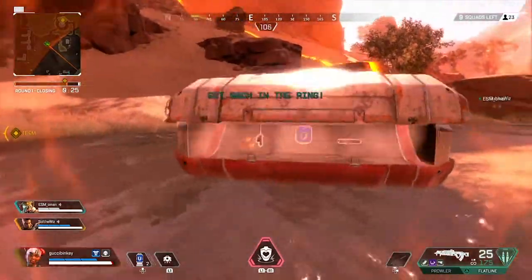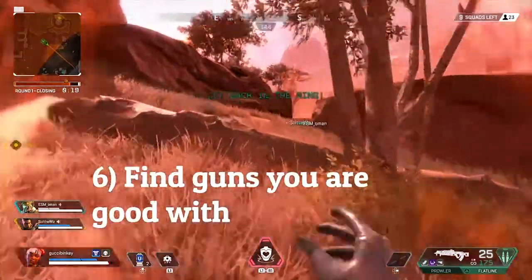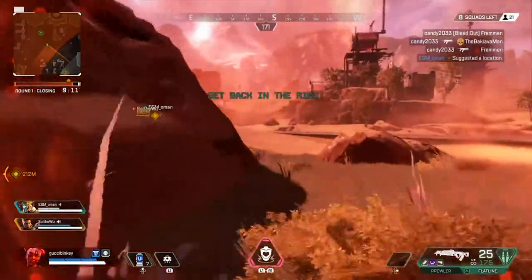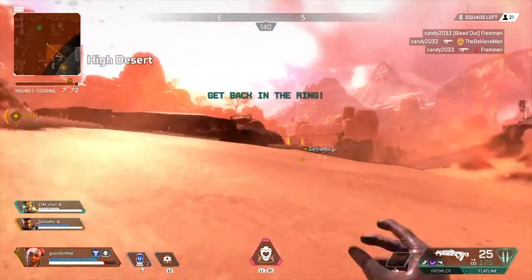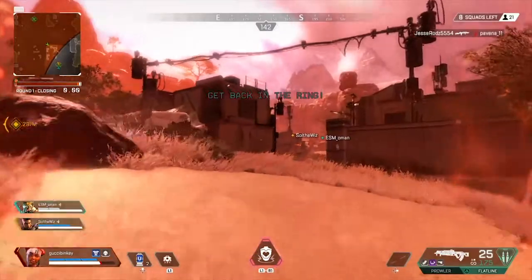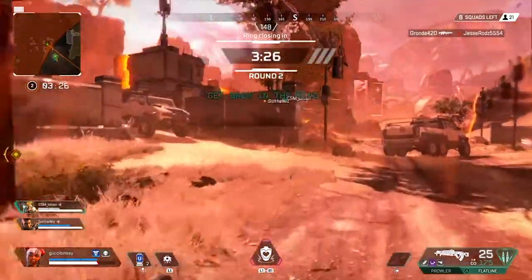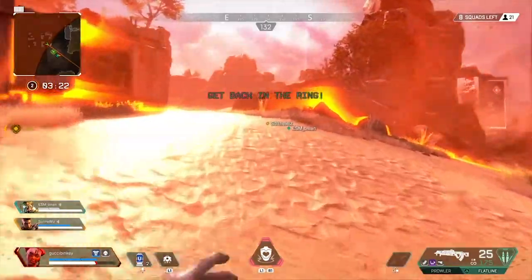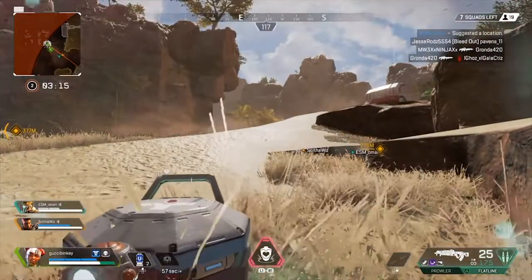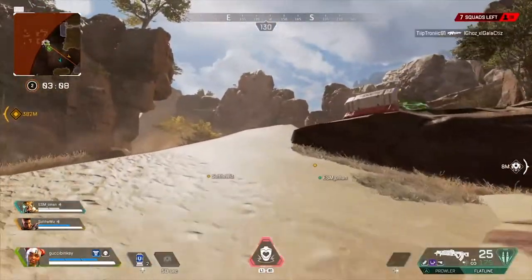Going along with that, find the guns you are good with. There are a ton of different guns and I don't think any one is ridiculously overpowered — Apex did a pretty good job at balancing. Personally, my favorite is the Hemlock, which is a three-round burst AR, paired with an SMG like the Alternator as a secondary. It doesn't really matter what you run as long as you know what guns you like. And by the way, the Mozambique might be the worst gun in the game.